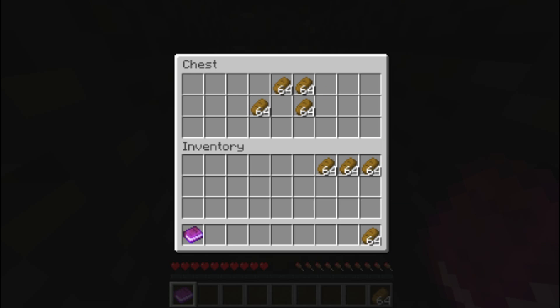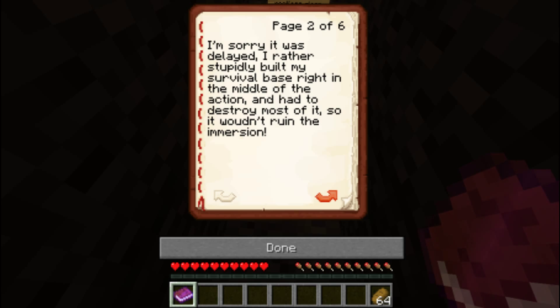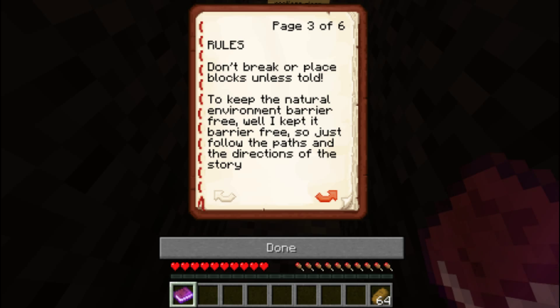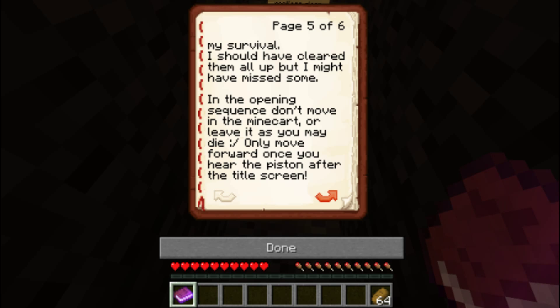So we started right here. There was a whole bunch of bread and we have a book to check out. It says: Welcome to the Lord of Cliff Manor by Boonaboy. This map was built entirely in survival as part of Aras Malik's Vanilla Challenge. I'm sorry it was delayed — I rather stupidly built my survival base right in the middle of the action and had to destroy most of it so it wouldn't ruin the immersion. Yeah, I probably would have done the same thing. Rules: don't break or place blocks unless told. To keep the natural environment barrier free, just follow the paths and the directions of the story. Stay on the path.